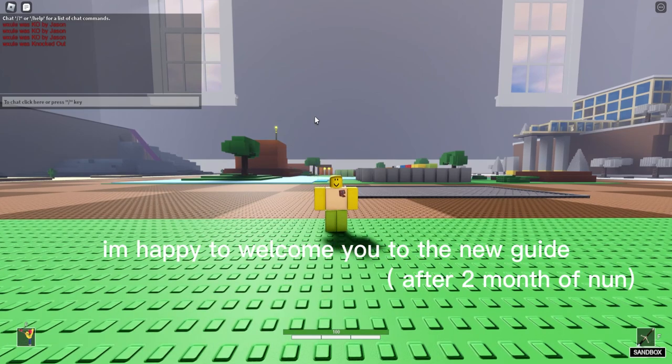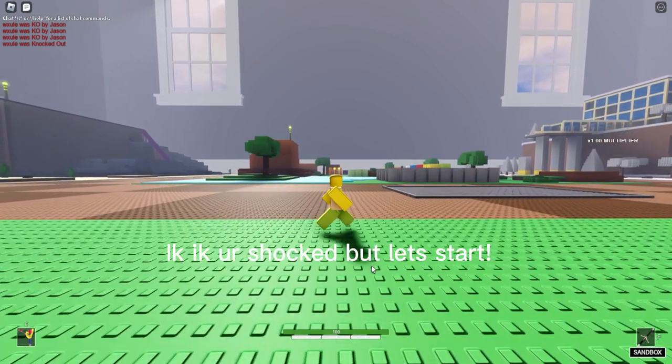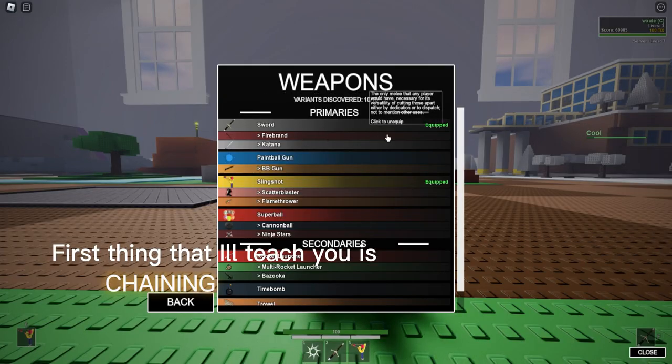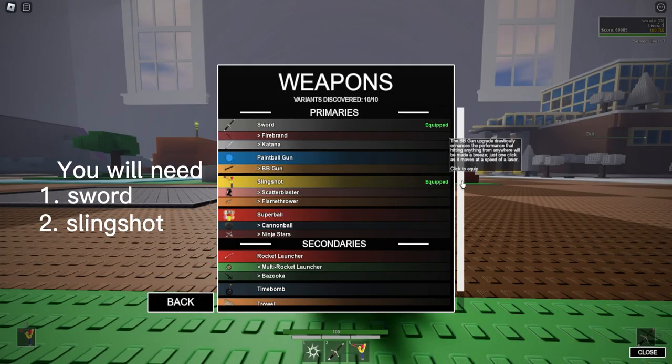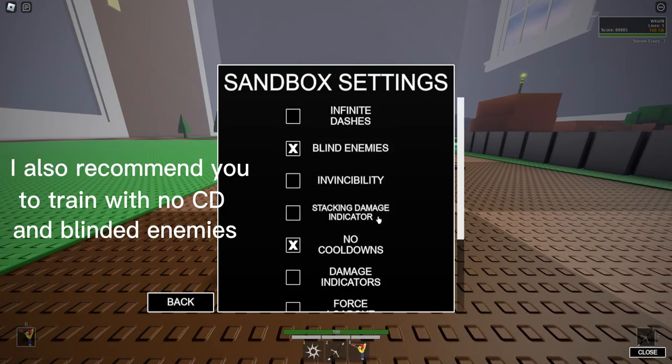Hello there, I'm happy to welcome you to the new guide: Advanced Mechanics and Movement. The first thing I will teach you is chaining. You will need a sword and slingshot. I also recommend you train with no cooldown and with blinded enemies.